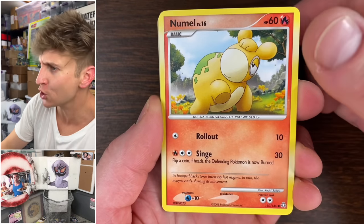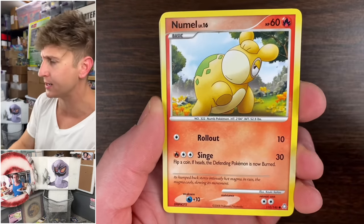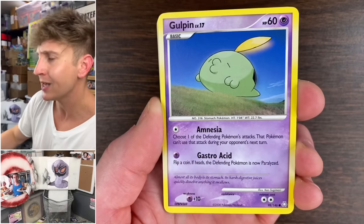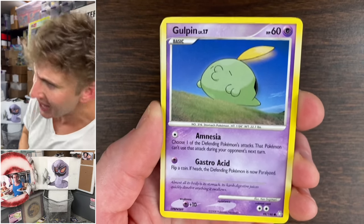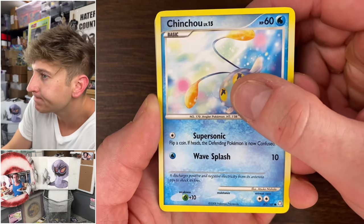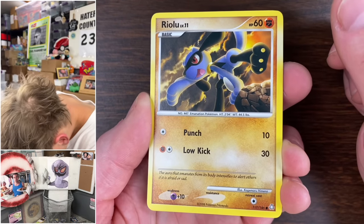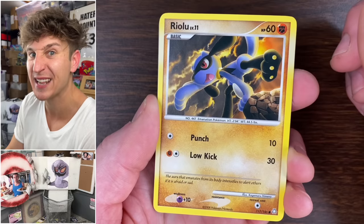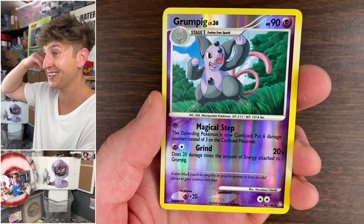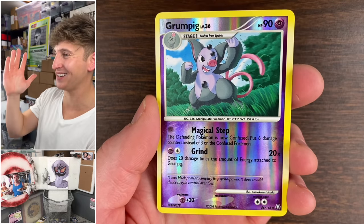Weepinbell, Nosepass — come on baby, f*** it up one time for us, we need it! We need to bring back that luck from last week and carry it forward. It's gonna happen right now on this last pack, on the last card of the video — Gulpin, Chinchou, Riolu, Grumpig Reverse. For the love of God — the rare.